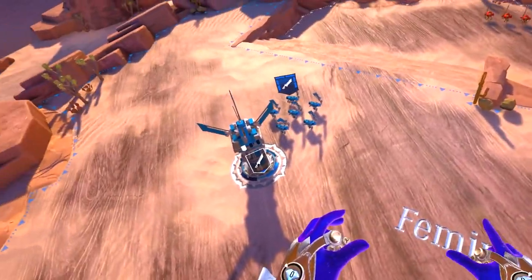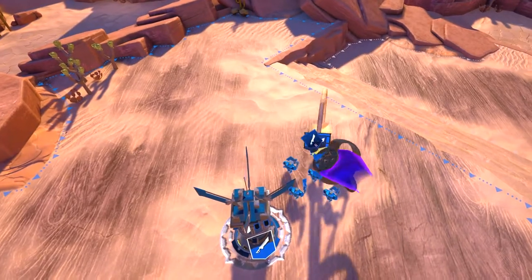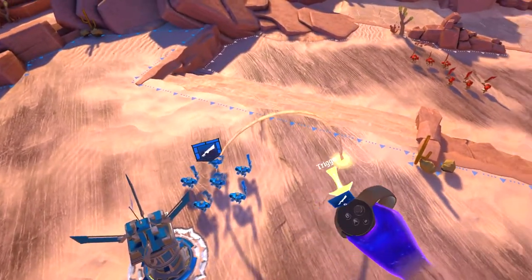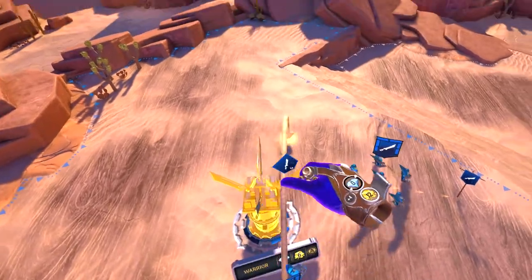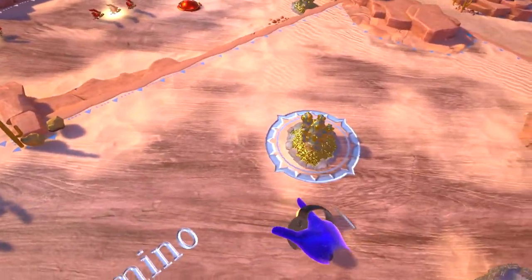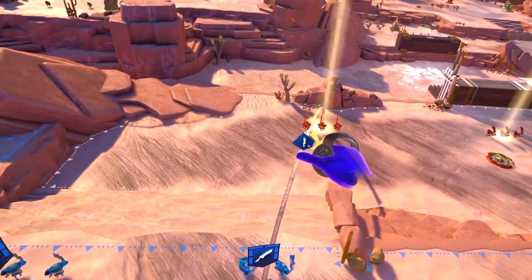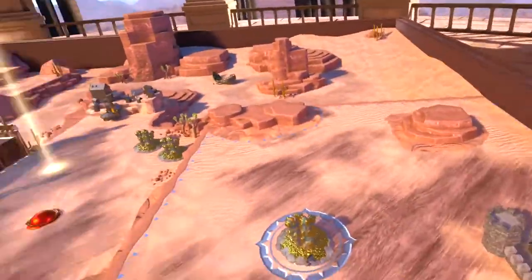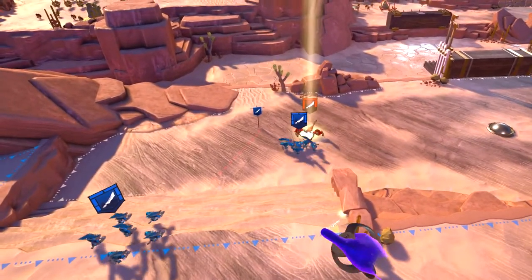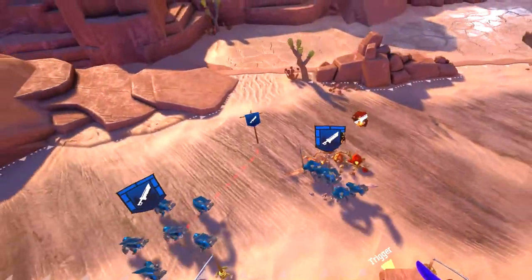To command a squad, squeeze the trigger and point at it. While still holding the trigger, point where you want it to go and release. To attack, select your squad using the trigger, point at an enemy squad, and release. This is cool — one down!